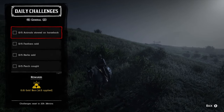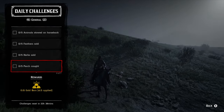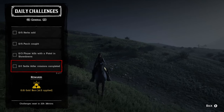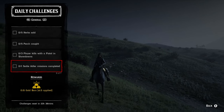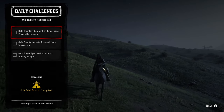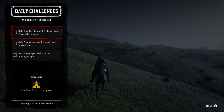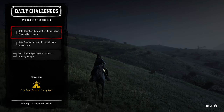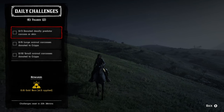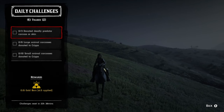Starting with the daily general challenges: five animals stowed on horseback, five feathers sold, five herbs eaten, five perch caught, three player kills with a pistol in showdown, one Sadie Adler mission completed, and three sockeye salmon caught. For bounty hunter missions: two bounties completed within West Elizabeth posters, three bounty targets lassoed from horseback, and three eagle eye uses to track a bounty target. For the trader role: three deadly predator carcasses or skins donated, six large animal carcasses donated to camp, and ten small animal carcasses donated to camp.